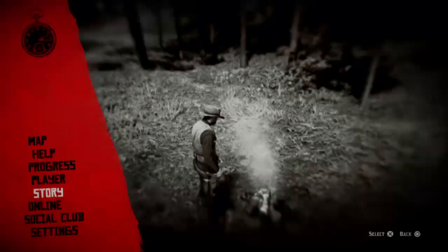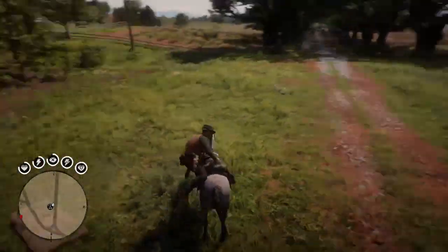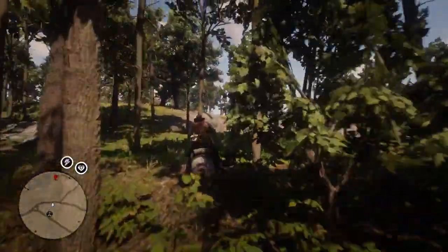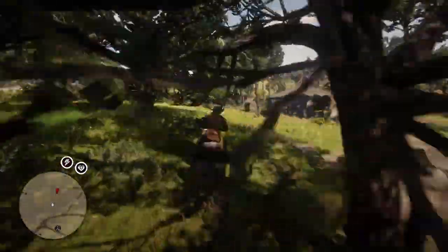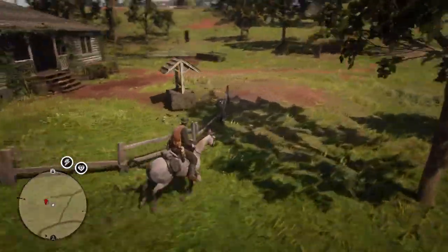After saving, jump back in the game and get on your horse — now we're ready to go and look for the earrings. It should just be up the hill here. You can already see the house in the distance, and the camp puts you right by the house, which is perfect.